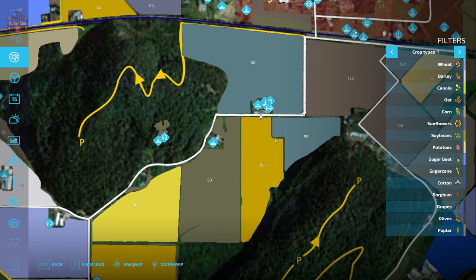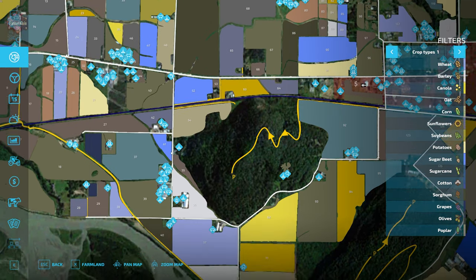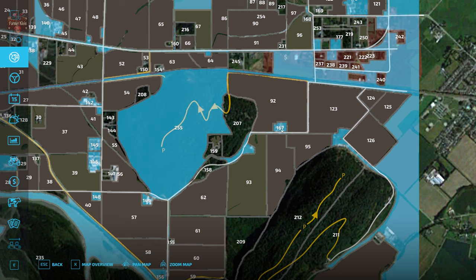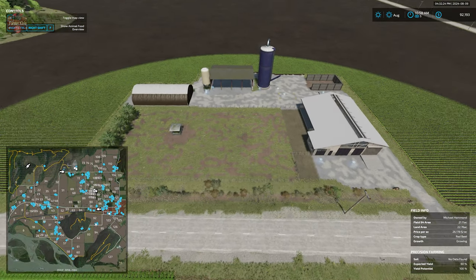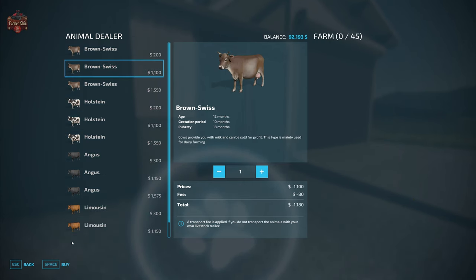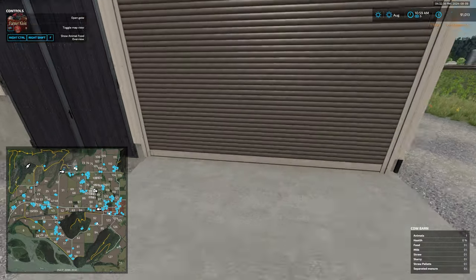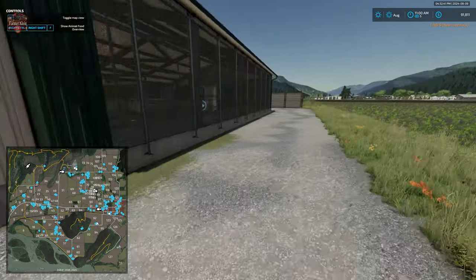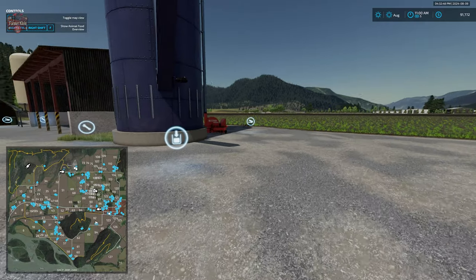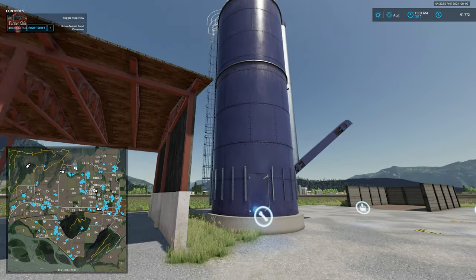Making our way back up to Farmland ID 167, we have another cow area with 45 cows, milk trigger, food trigger inside, straw, slurry, farm sell point, manure heap, and a single fermenting silo. There's also lime storage here.